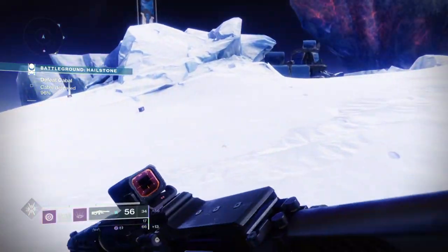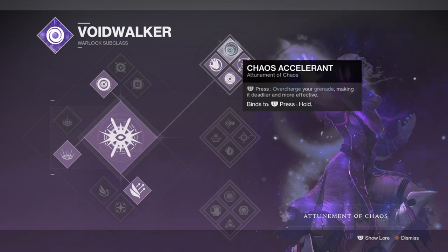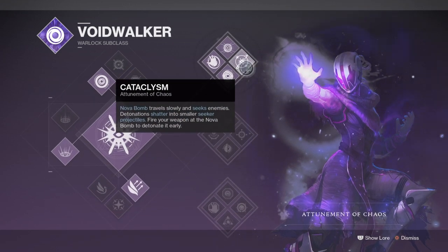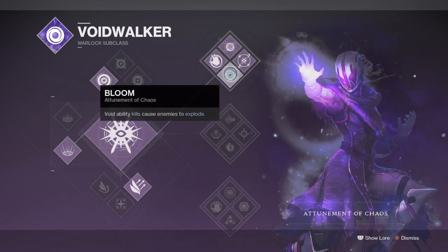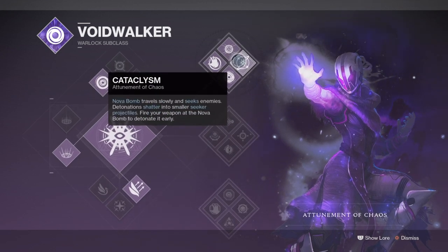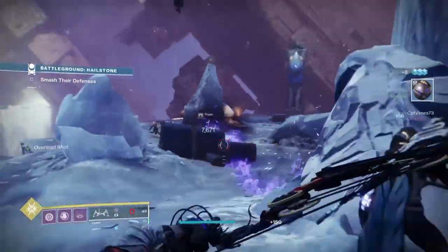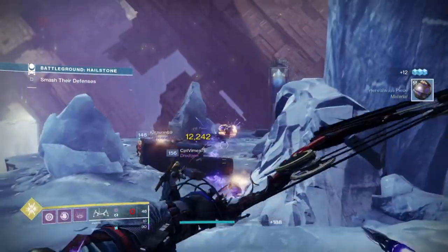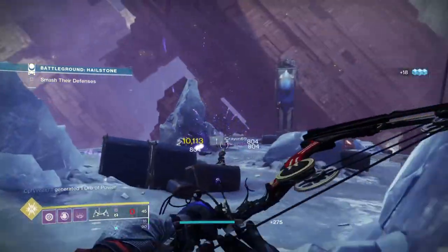The subclass I've chosen is the Attunement of Chaos, combined with the Controverse Hold Exotic and the Chaos Accelerant tree perk for bigger, stronger and longer-lasting grenades. If you're deciding to head into end game and want a simple build that will net you a lot of grenade energy back while producing a large amount of damage in one go, then this combo is the one you want — it's extremely useful against a single powerful enemy with its damage over time. This subclass is a very good introduction class that can be used in all content.